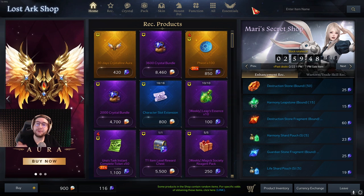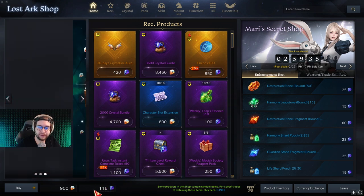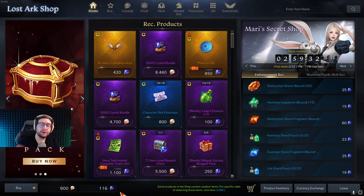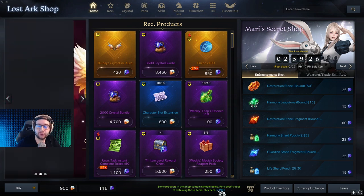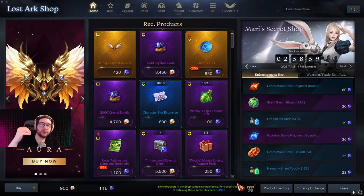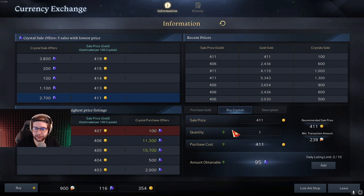Before we get into it, the best place to start is how you get the currencies to spend in the shop. There are two different types of crystals: orange crystals, which are only obtainable by spending real money, and blue crystals, which are the ones you want to focus on. Blue crystals are obtainable either by converting orange crystals into them, or by converting your gold into blue crystals.